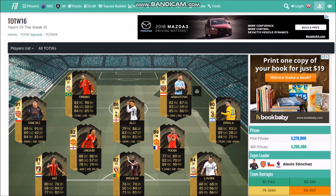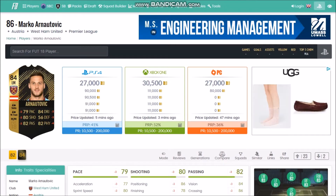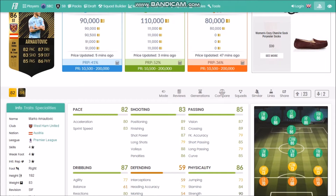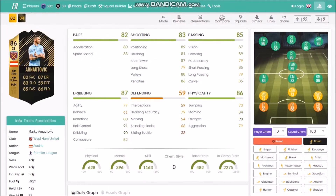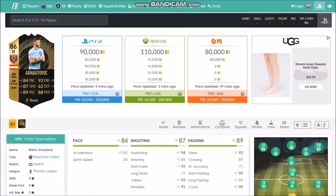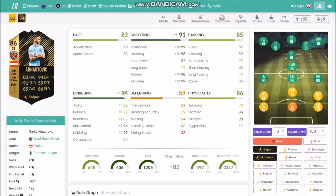Let's get into this Team of the Week. Striker Arnautovic actually looks awesome — 86 physical, 87 dribbling, 85 passing, 83 shooting, 82 pace. His first in-form was a left midfielder, which is why his stats are so high. He's an 88-rated Premier League striker for 100k. With that kind of physical stat, you'd put a Finisher or Sniper on him — yeah, Sniper, 91.